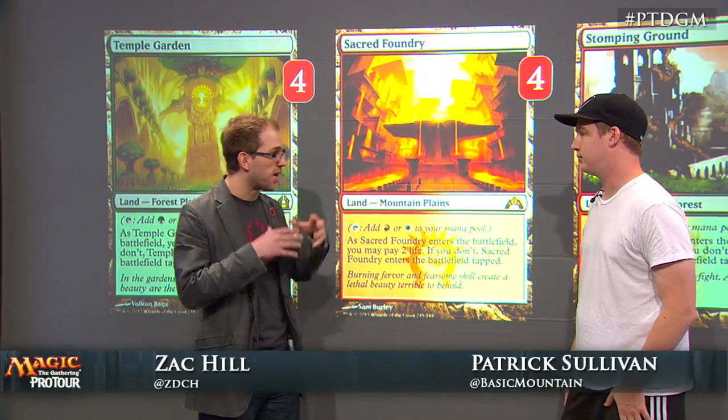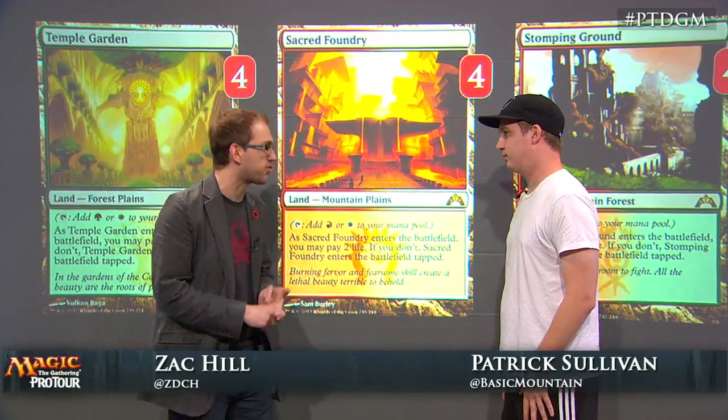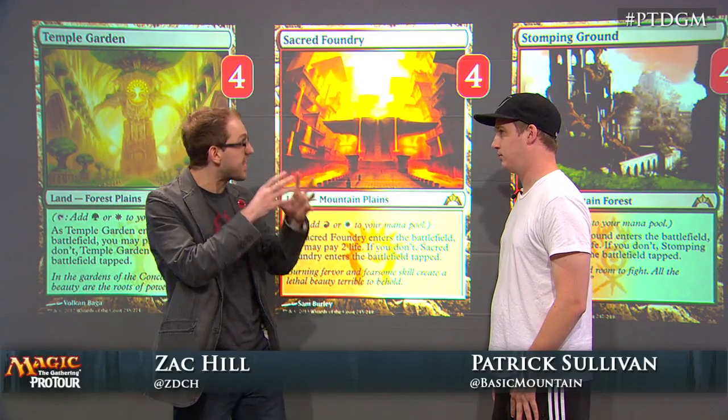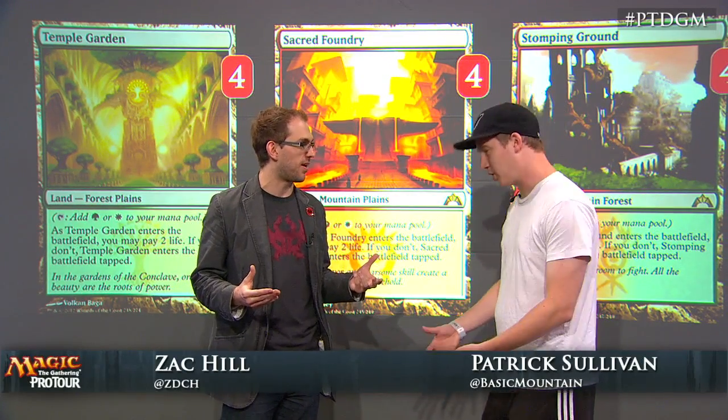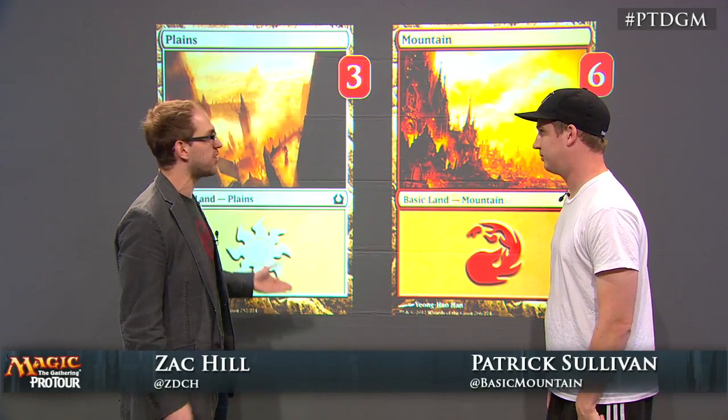It's not just to dip into another color — it's to let you play Dryad Militant into Burning Tree Emissary by bridging the green that both of those cards have in their mana costs. With just three plains and six mountains as basics, that means there are only three lands in the deck that can't cast Burning Tree Emissary, making it very easy to dump your hand in the first couple of turns.